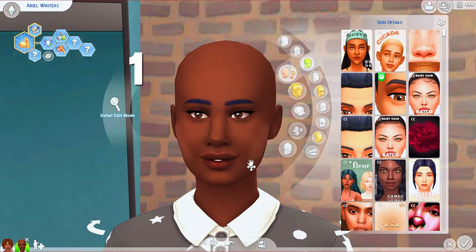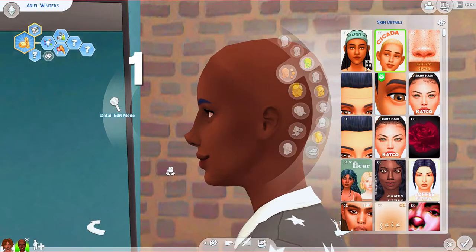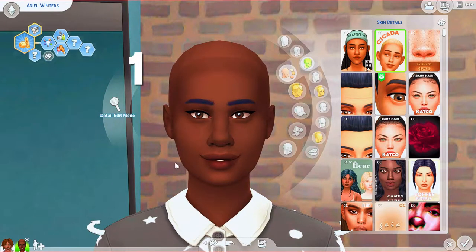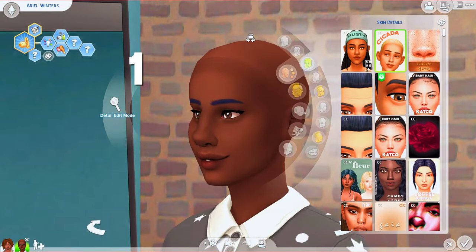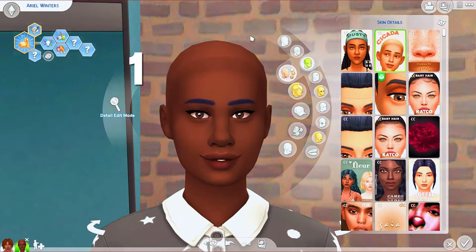The very first skin overlay I like to use is Cicada. The thing I like most about this skin detail is that if you want something that is very Maxis Match but just elevated, this is very that. I'll often use this when I'm doing tiny makeovers because it gives an elevated Maxis Match look. I have a default replacement skin on my Sims — I think it's the Water Release skin — and this just gives it a little extra on top of that.